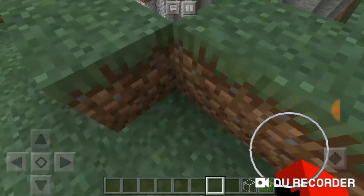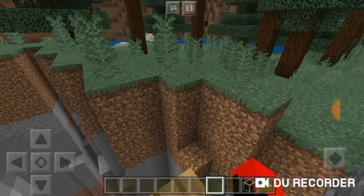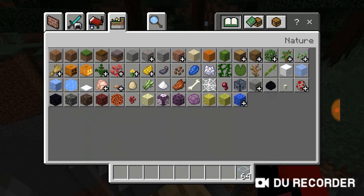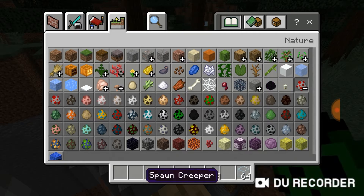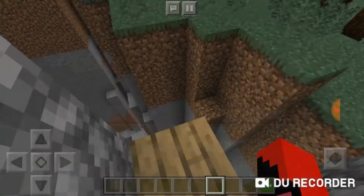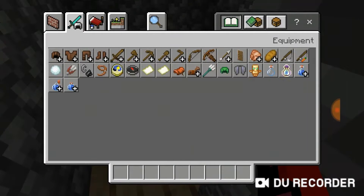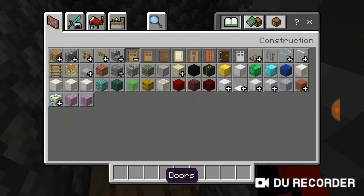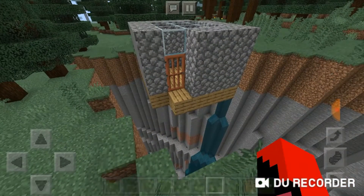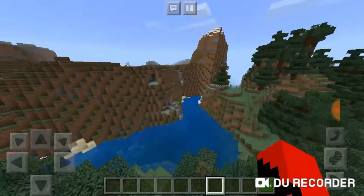So guys, this is the first house. This is the most safe house because — oh, there's a creeper! Let's just parkour and the creeper falls down. Like that, so this is the first house. Oh yeah, I didn't get a door. Any door is gonna be good — I'm gonna do an acacia door. Boop! Great. So guys, this is the first house.